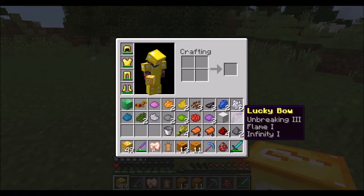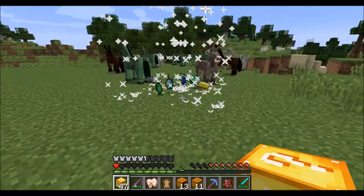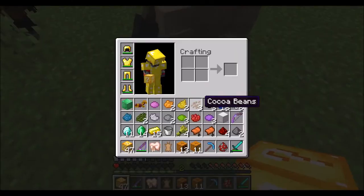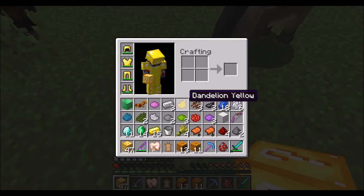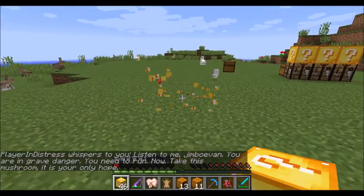We got a lucky bow, which is pretty good. We got some horses. Oh my god, we got the jackpot! We got diamonds and all that stuff. That chicken one was the best, though.